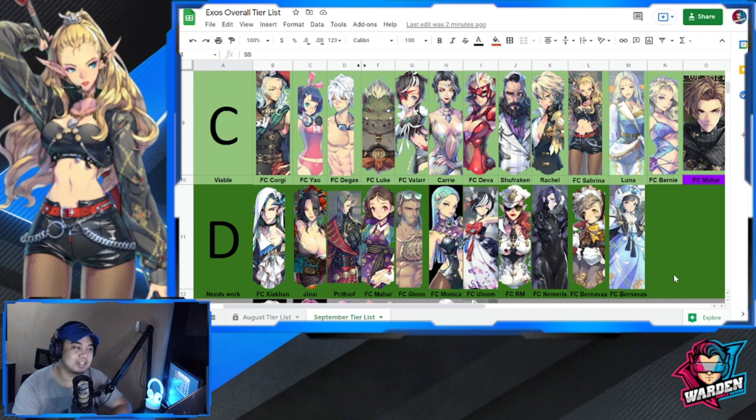The rest of Tier C remains the same: Corgi, Yaw, Degas, Luke, Valar, Carry (regular), FC Deva, Shifraken, Rachel, FC Sabrina, Luna, and FC Bernadette.